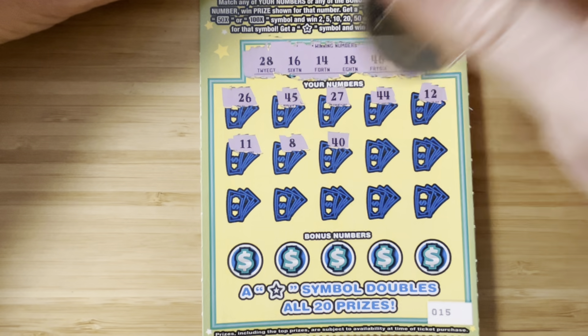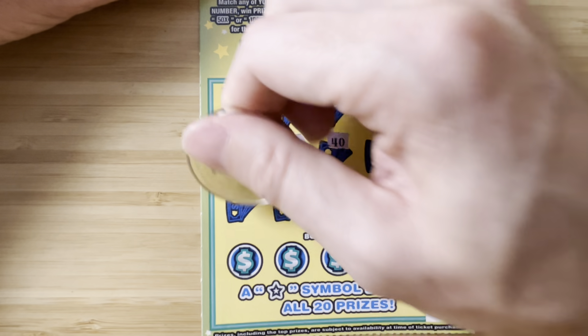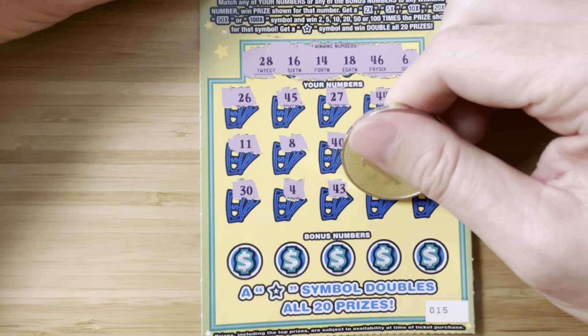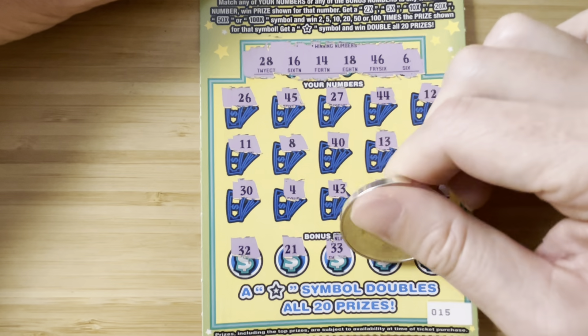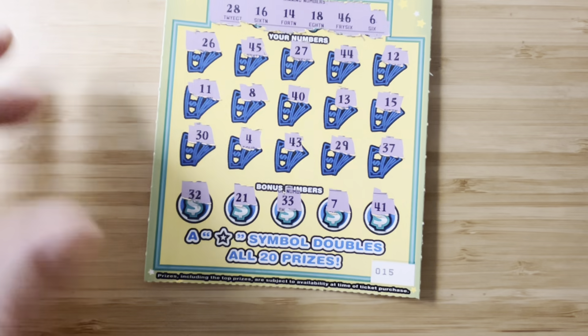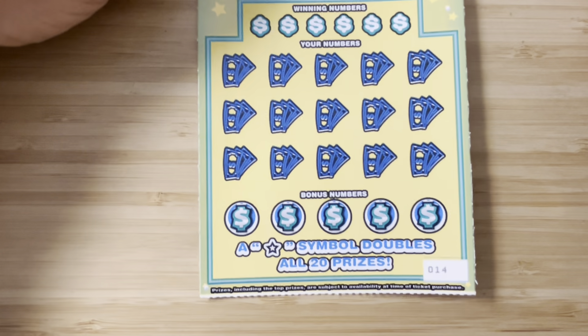My stomach is growling — I skipped lunch because me and my wife are going out for hibachi tonight. 4, 43, 29, 37, 32, 21. 7, 41, 14 — that's a loser. We got two, three tickets left. 14, 13, 12. Let's see if we can hit on one of these — maybe a multiplier.